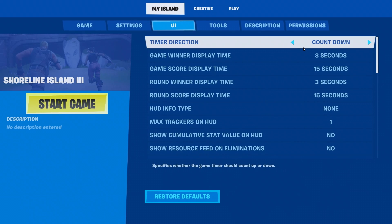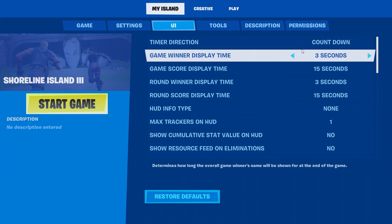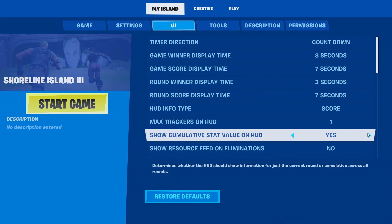An essential part of this game mode is the scoreboard. In the UI tab, you can set your displays and scoreboard. Pause the video here to check how this example scoreboard was set up.